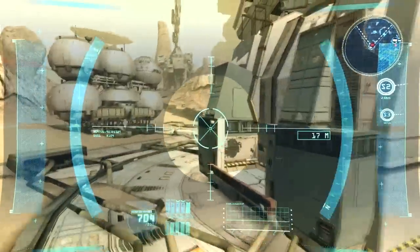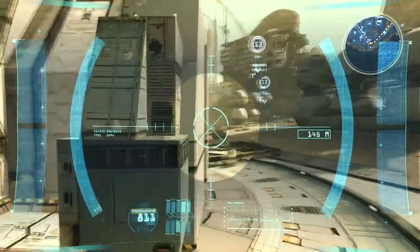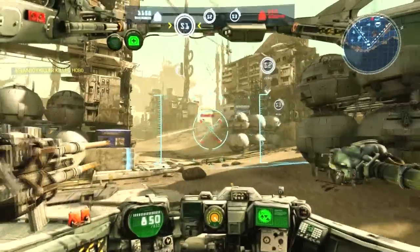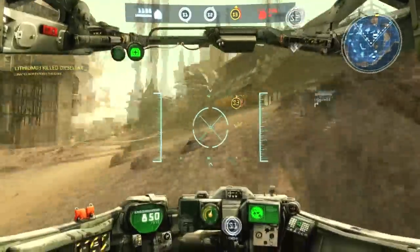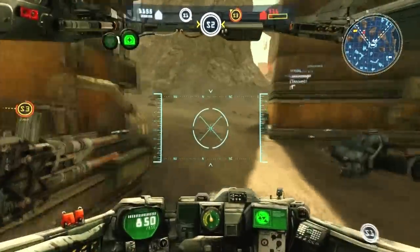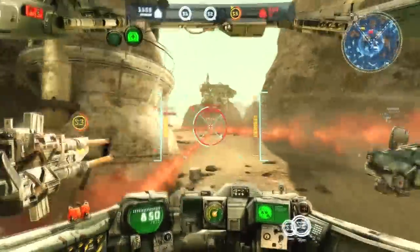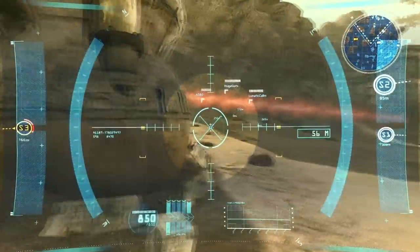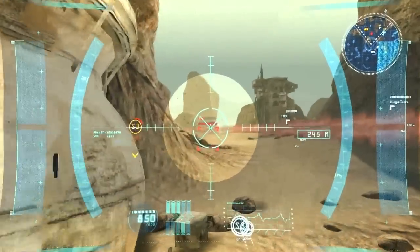That guy has nice rims on his mech — I'm jelly, although he just unlocked it. I like this for defending points — it's quite good. I didn't get him from range, but I did get one hit off, which just goes to show why I kind of like this one better. Flak is good on those close-quarters maps, and I could just be a total jerk and do a slow advance around the corner.